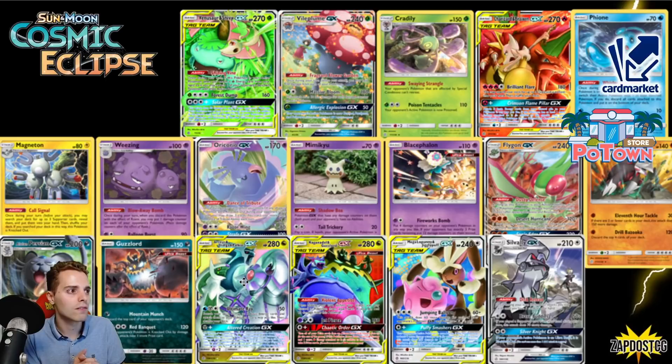Some Grass GXs are leaving — Venusaur & Snivy saw niche play in Mewtwo decks. We also had Vileplume GX, which saw more play as of late. Cryogonal — this is the deck that actually knocked us out of Player's Cup 3 in the qualification rounds. We actually qualified for Player's Cup 3, and then in the regional finals this deck shows up — Cryogonal with Amastar — and we lost because we didn't have an answer for it. So I'm glad that card is gone.